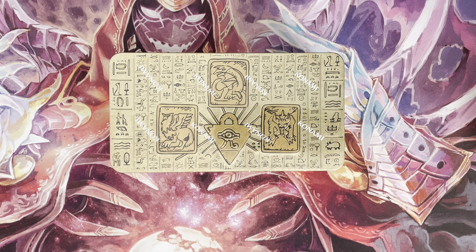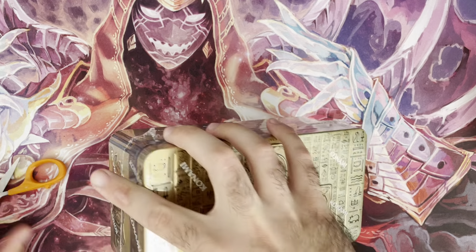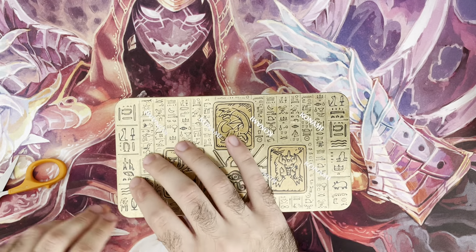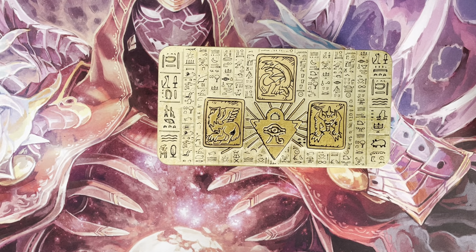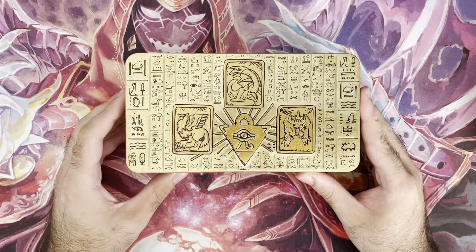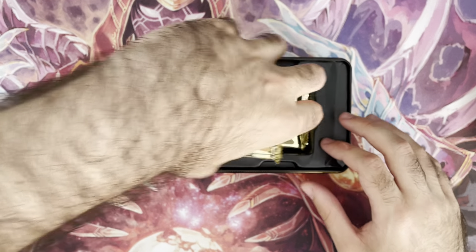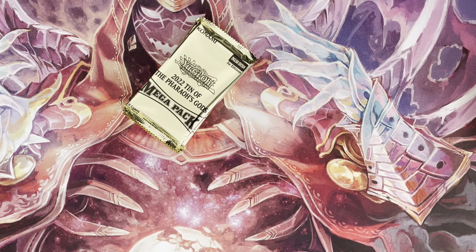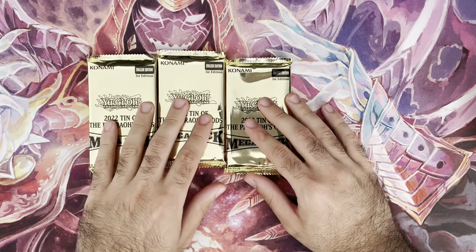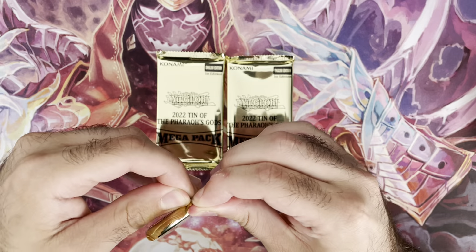12 tins — we're gonna start with this one and work our way through. I'm debating whether to use scissors because it's just plastic, but we've got the three Egyptian gods and we can finally complete our tin tablet. I'm mainly looking for good secret rare staple reprints — pot of prosperity, lightning storm, so many good cards in the secret slot.